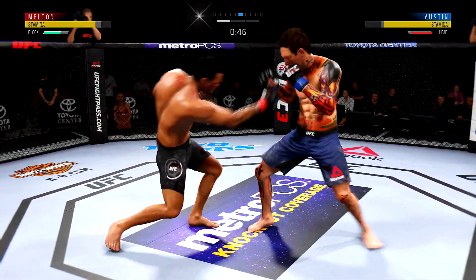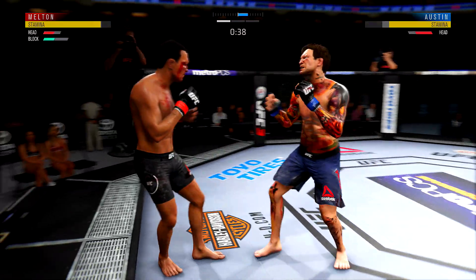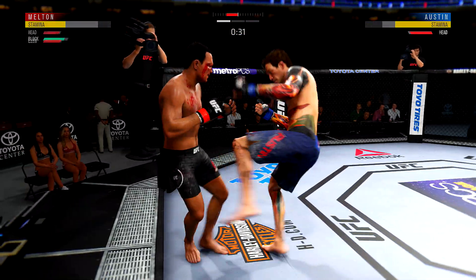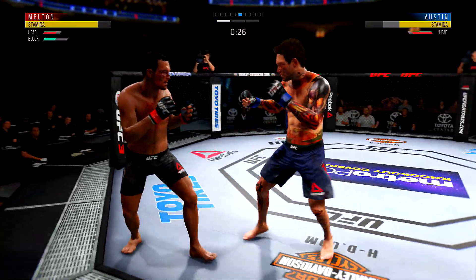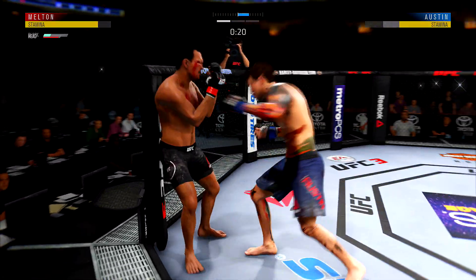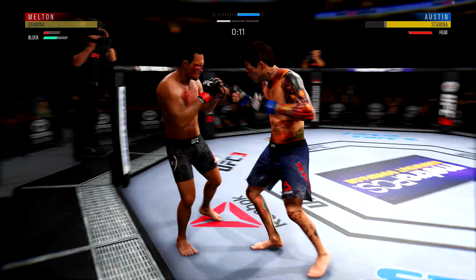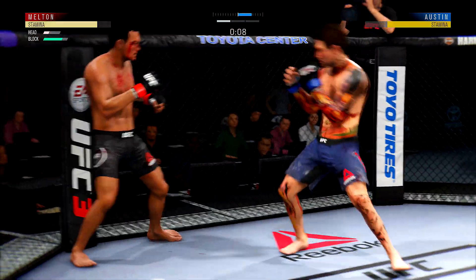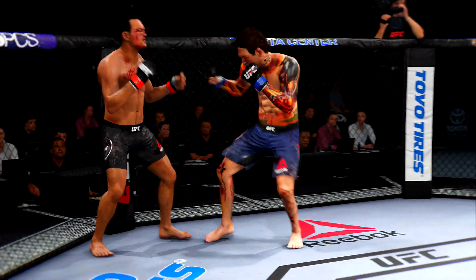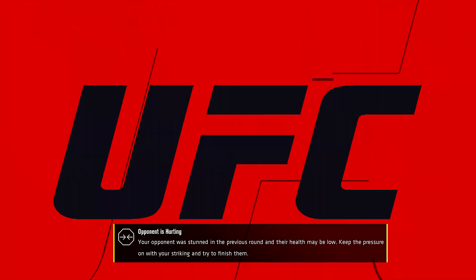I gotta be careful here — I'm leaving myself open. Another uppercut. He's close — his head gauge is blinking. I dodged that one, that was sick. We're going at it right now. He's bleeding; I don't think I have a cut on me. This guy's got kicks — I swear he is flexible. Wait, did he just fall over? Did I bob and weave or did I punch him and he kind of fell over? That was a crazy round.